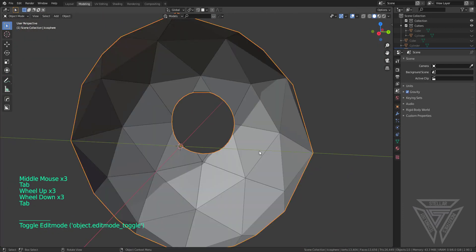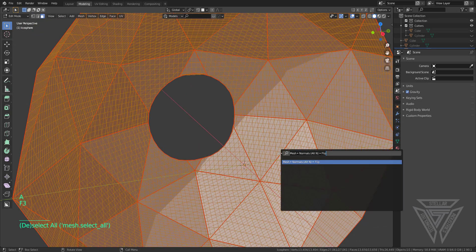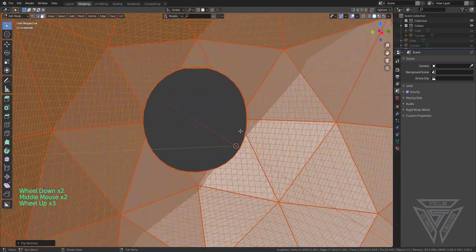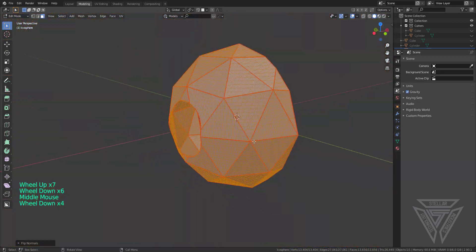Now I'll select everything, press F3 to pull up search, and type 'flip' to flip the normals — just to make sure my normals are facing the way I want, since we're going to be looking out from this position through a porthole.